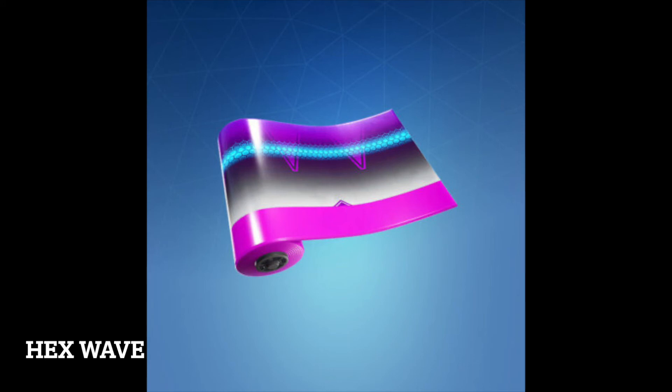Hex Wave is a rare Fortnite wrap from the Synapse set. It was released on June 16, 2019 and was last available 661 days ago. It can be purchased from the item shop for 500 V-Bucks when listed. Hex Wave was first added to the game in Season 9.